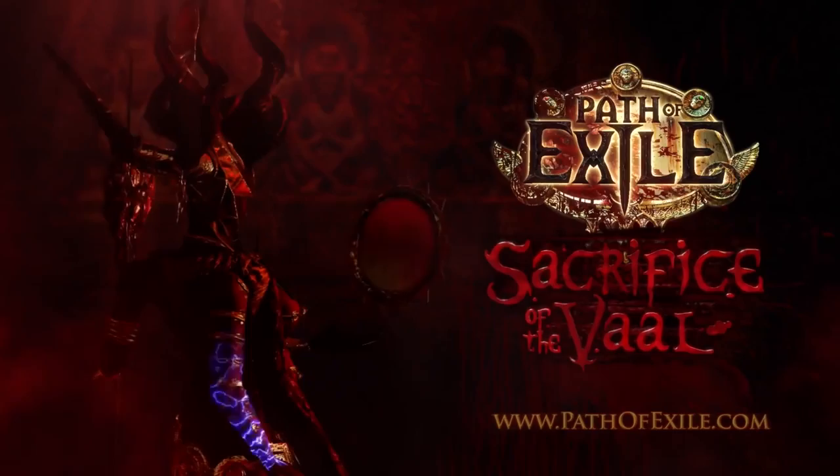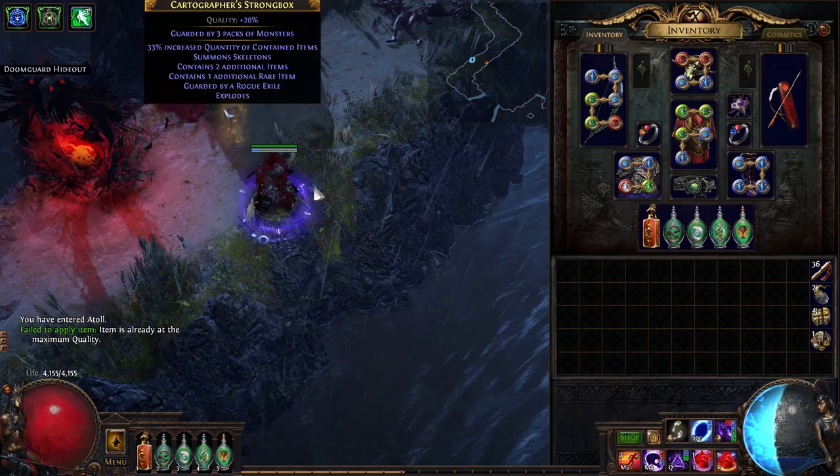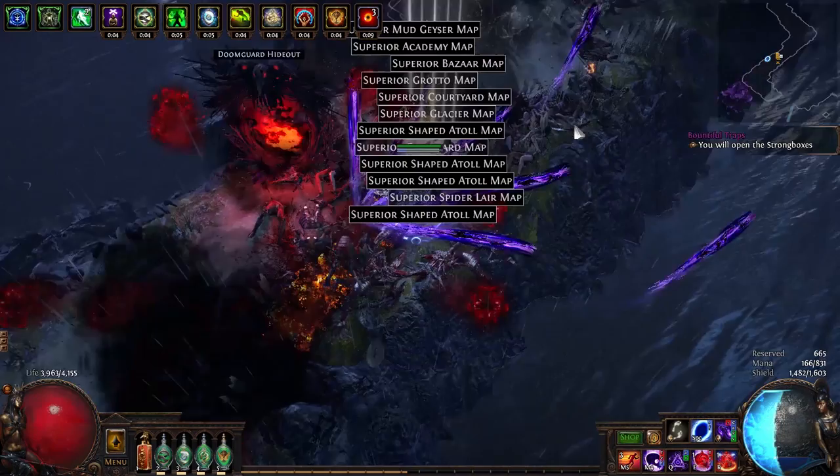The premise of Ambush was fairly simple. You would find various strongboxes littered about Wraeclast, click them to spawn some enemies, then kill said enemies to get the box to open. The exciting part is the contents of these boxes would vary greatly, from completely useless to showering you with currency. This is because the strongboxes came in a variety of different base types.